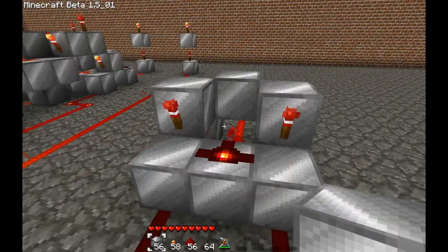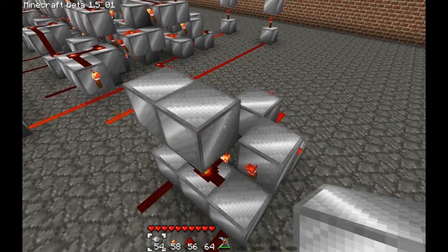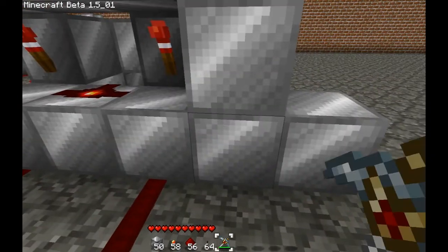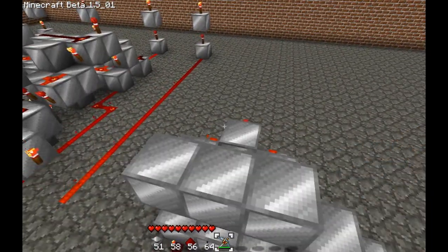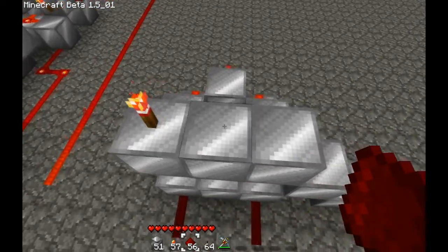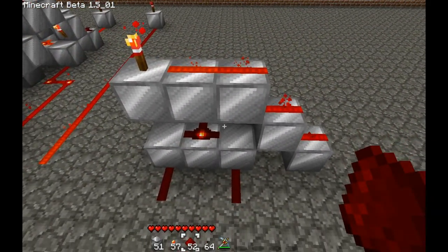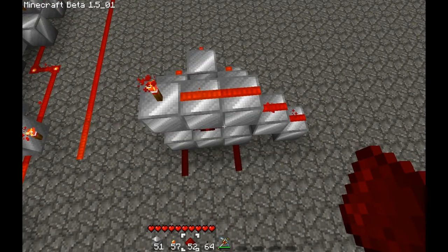Now for the next layer, add your blocks here, here, and here. Also add blocks like that, and take that one out. Place a torch there, and connect redstone all the way down. Congratulations, you have just finished building a half adder.